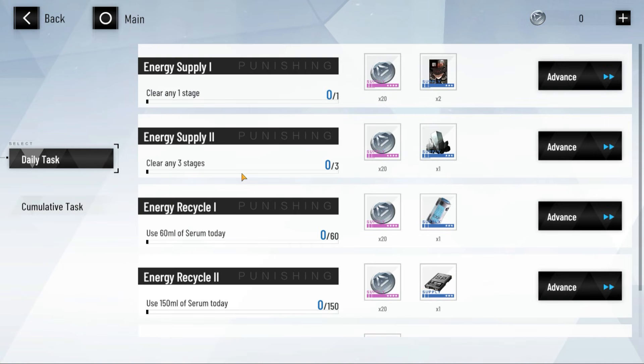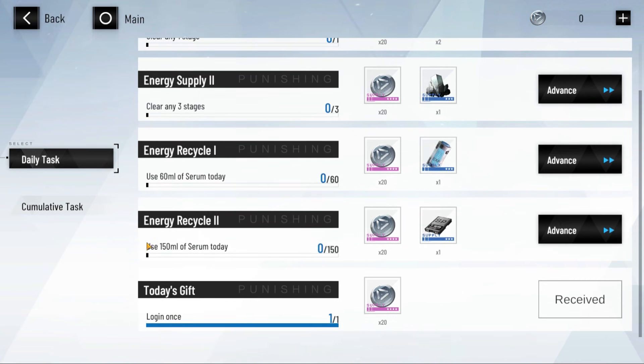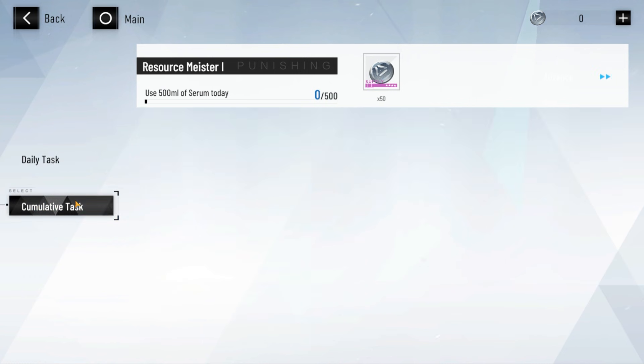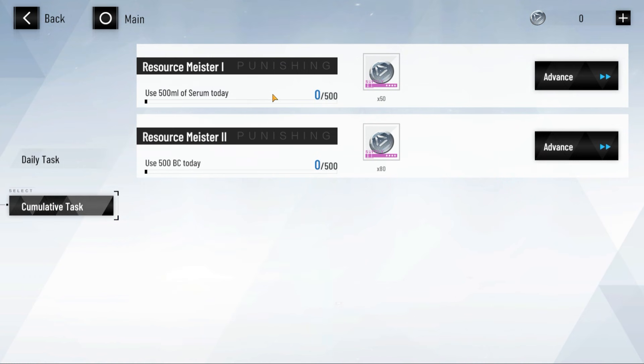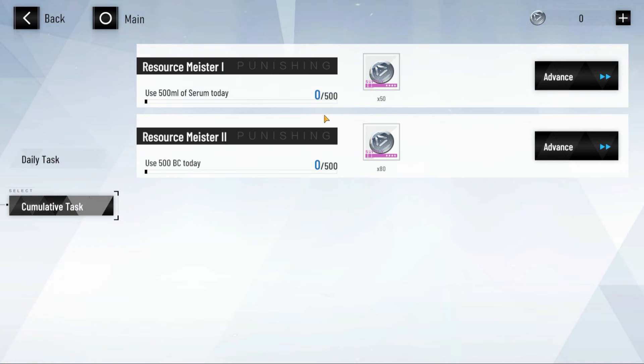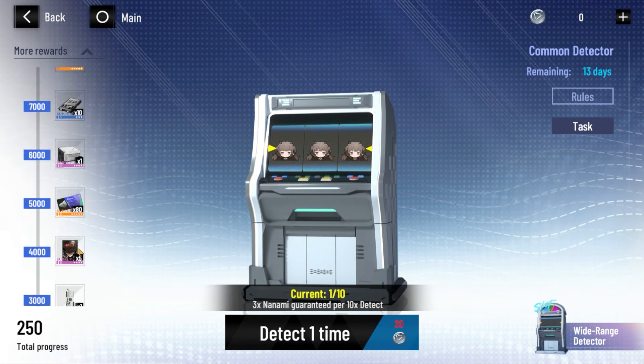For anyone wondering, the only way to get currency is practically by doing these tasks. You've got to jump in each day — use 150 serum, use 60 serum across three stages, do one stage, do all of that. Use 500 ml of serum today and spend 500 BC today. These obviously reset each day. This section is daily tasks and this one is just cumulative.